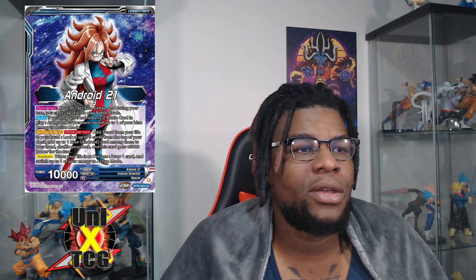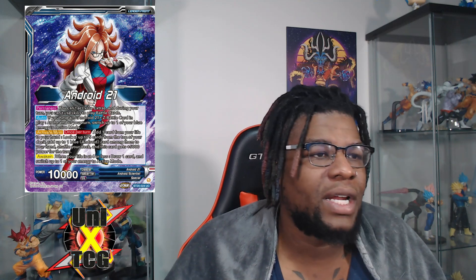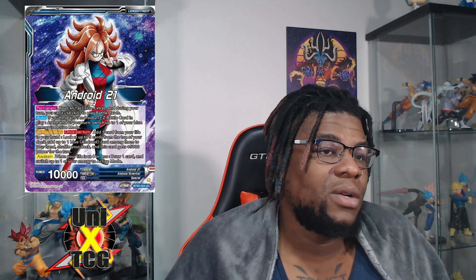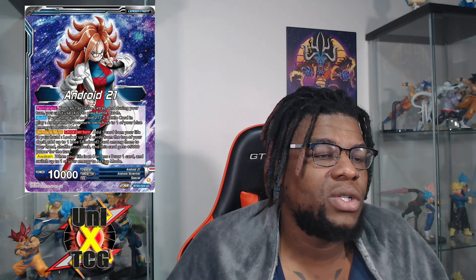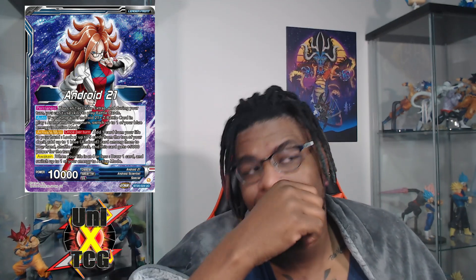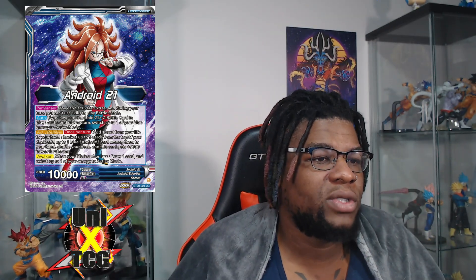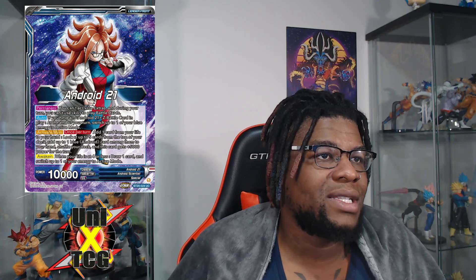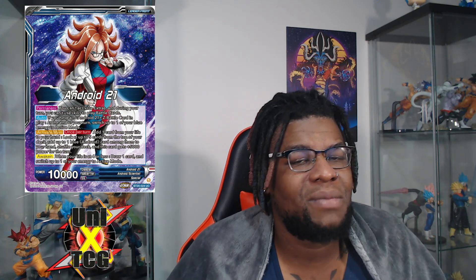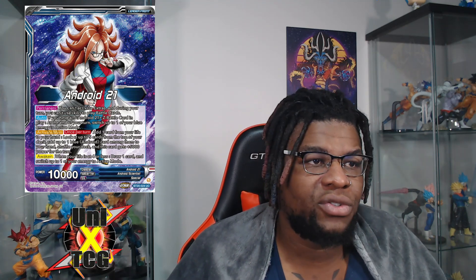Having an Android 21 Z battle card lets you refund your energy. Then the ability to add one card from your life to your hand is already a plus one, but being able to look at the top five of your deck to search for a blue Android is a plus two off this leader without even having to swing — meaning you can use it on turn one or turn two. That's pretty great.